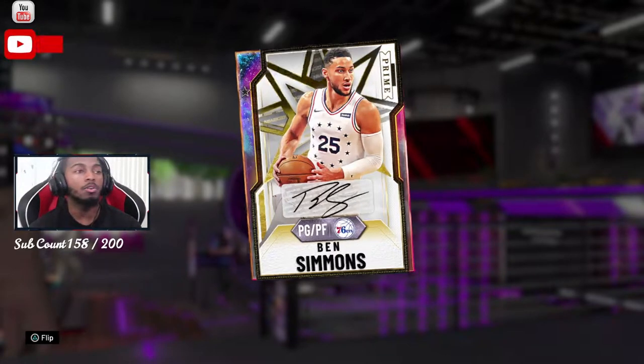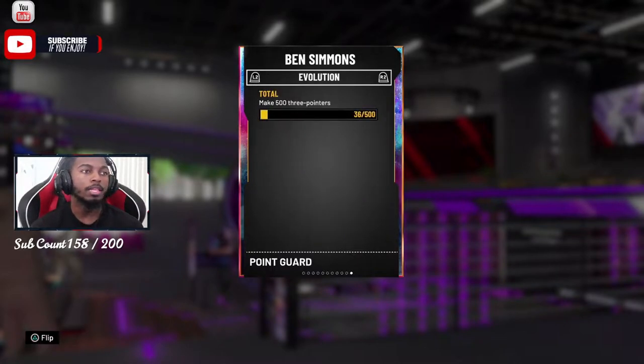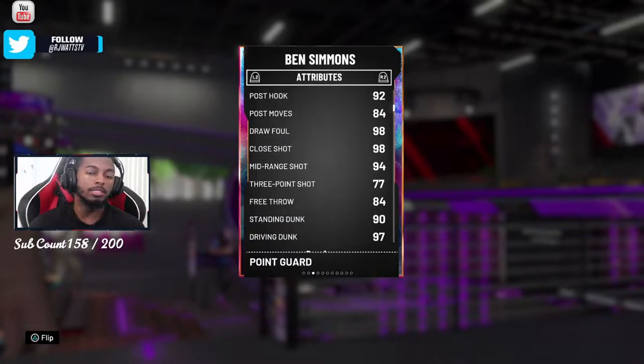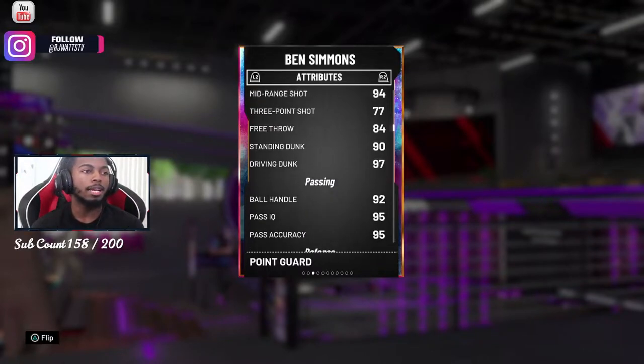Ben Simmons is an Evo card and he's damn near 99 overall in everything. His evolution card requires you to make 500 three-pointers. He comes in with a 77 three-ball, which makes it very easy to just get those 500 threes done — you can knock it out in Domination on rookie, easy.